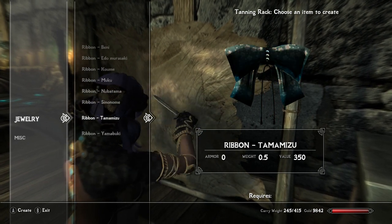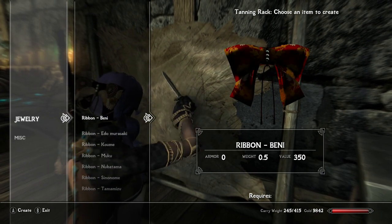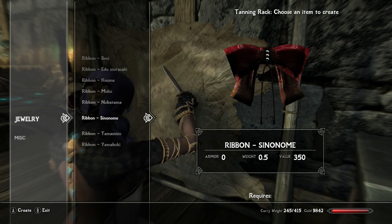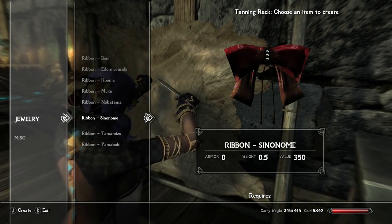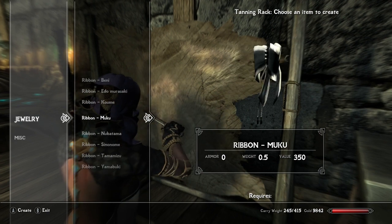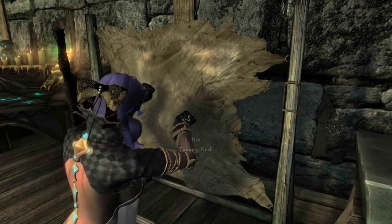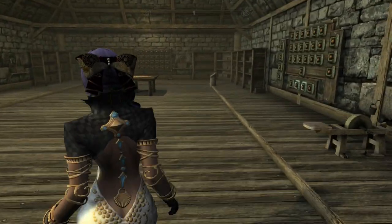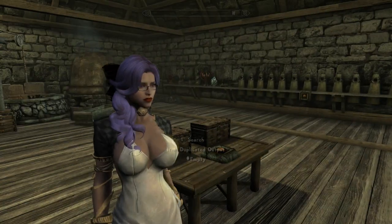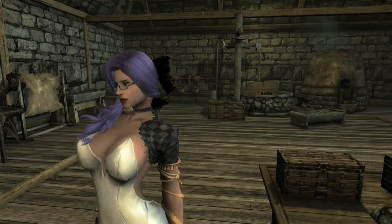Yeah, not really a whole lot of stuff to show off in this mod. It's incredibly simple — eight different ribbons with a variety of colors. You've got plain white, you've got a more elegant one as you can see there. It's a fairly simple mod that just adds ribbons to the game that you can put on your character.